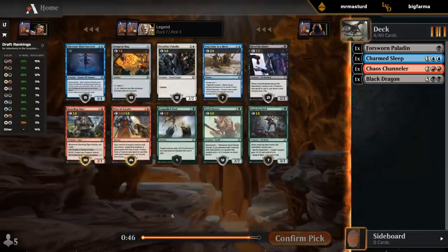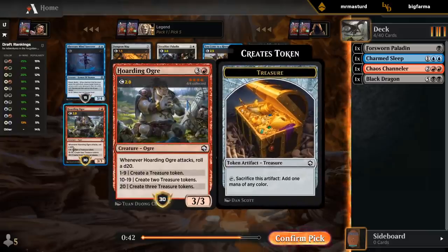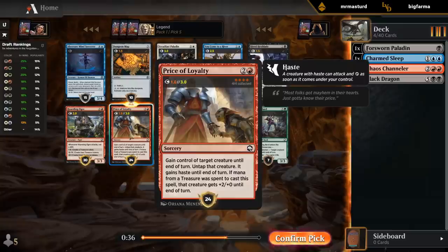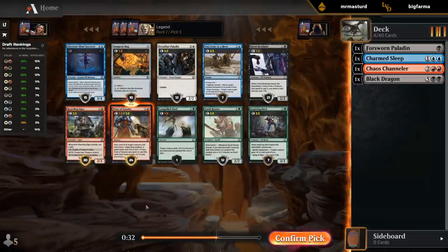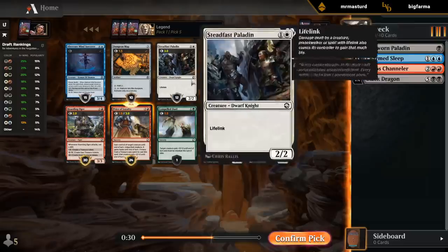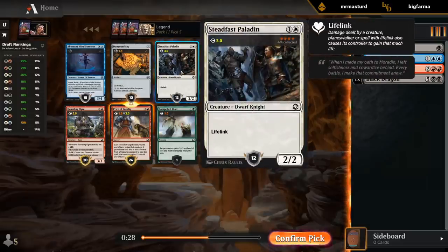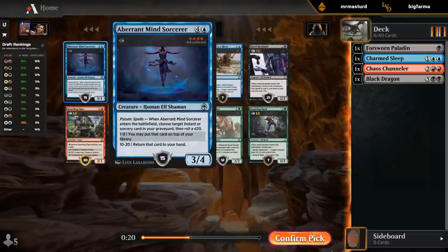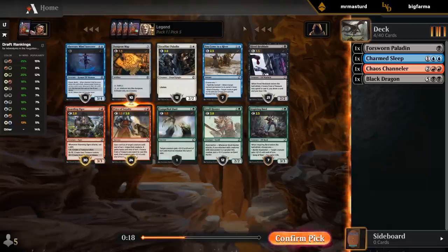That's a pretty late Price of Loyalty, so I'll take it. Also a Fan of Hoarding Ogre — that's what's being recommended here. Price of Loyalty is getting a high rating because we're potentially black-red, which is where that card is at its best. Also a very late Steadfast Paladin — almost first-picked it. The Mind Sorcerer could also be a reasonable pick if we want to end up in blue.